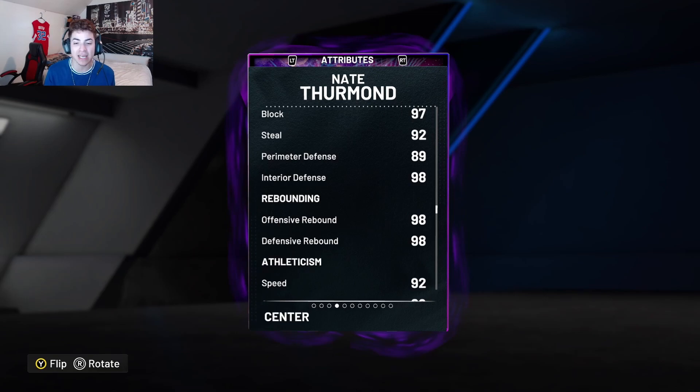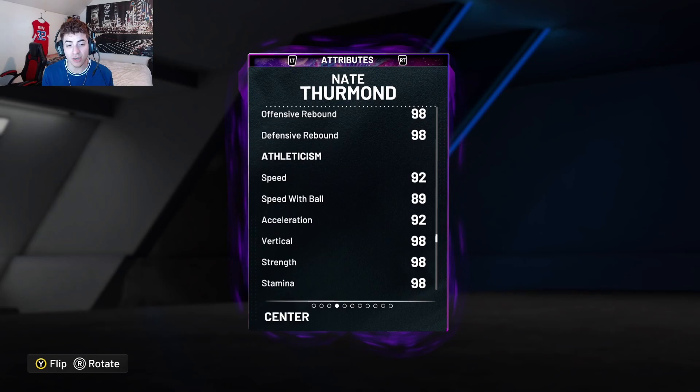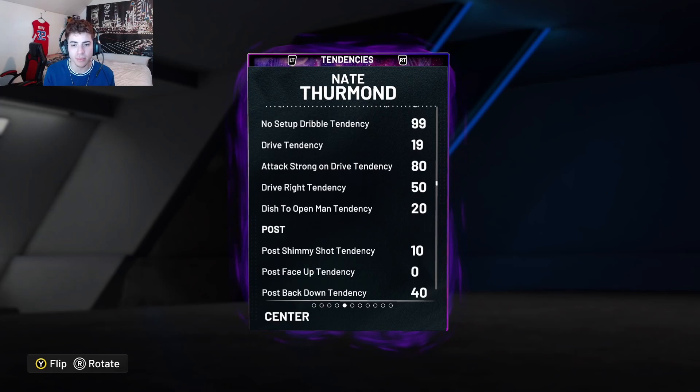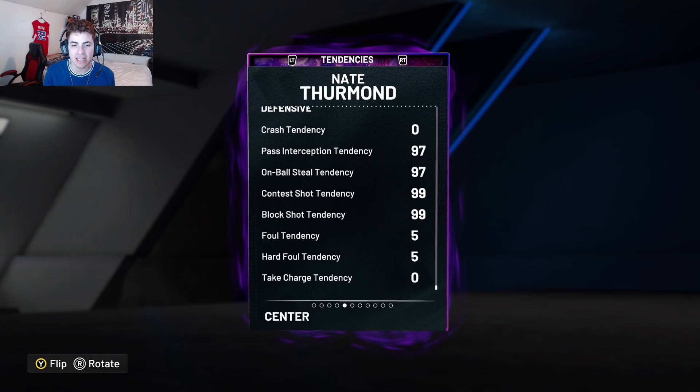He's going to be a defensive monster and he can rebound — he has a 98 offensive and defensive rebound. He's also on the faster side for centers: 92 speed with an 89 speed with ball, 92 acceleration, 98 vert, 98 strength, 98 stamina, 98 hustle, and 93 lateral quickness. He comes with a 97 pass interception tendency, 97 on-ball seal tendency, 99 shot contest tendency, and 99 shot block tendency.